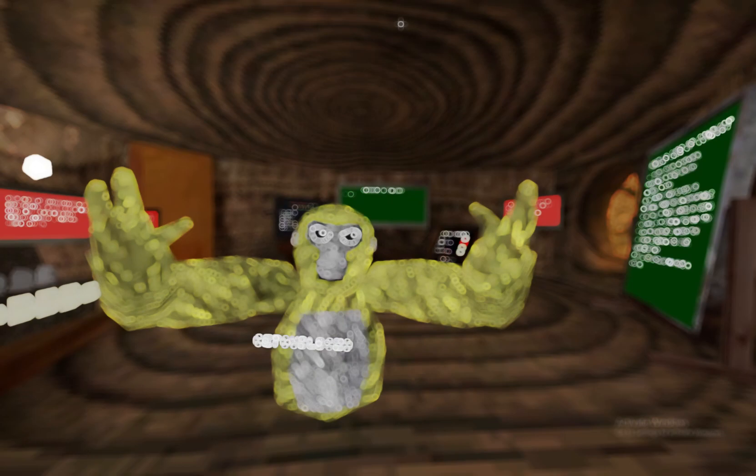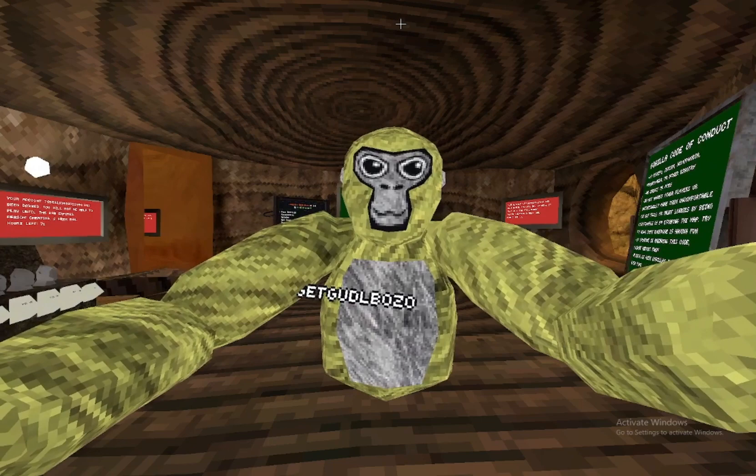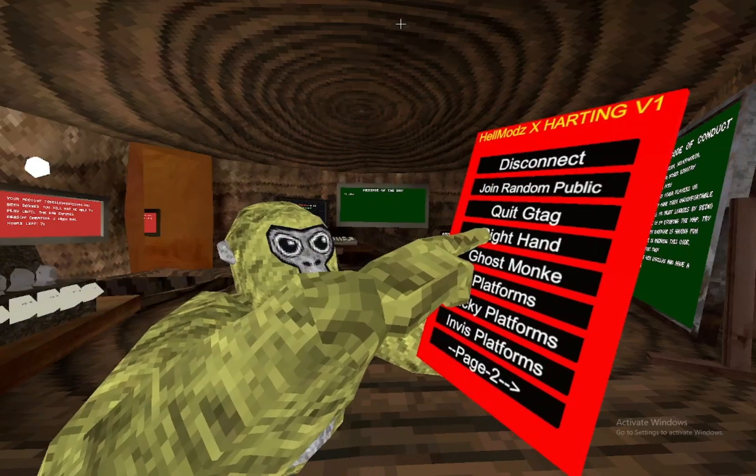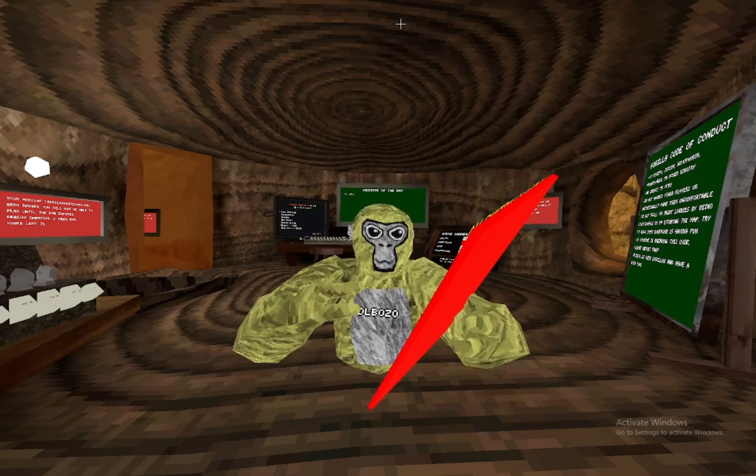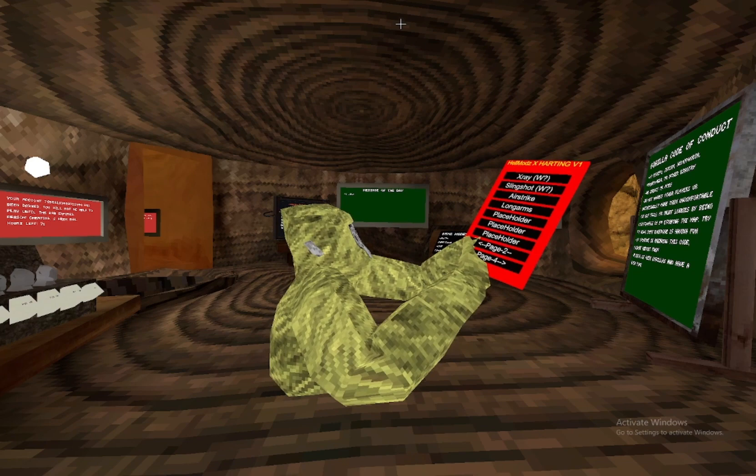Reviewing Hellmods x Hearting. You're probably thinking, 'Ollie, you done this in the last video, it's the same video.' No, it's not — this is version 1.1, it just doesn't say so up there. I'll prove it because it has a different color. He just forgot to put the 1.1 there. It's basically the same menu layout, same section colors, but they changed some stuff and added things like RGB monkey.